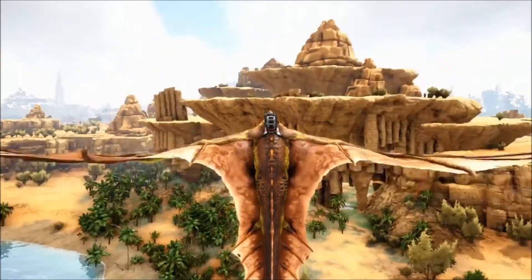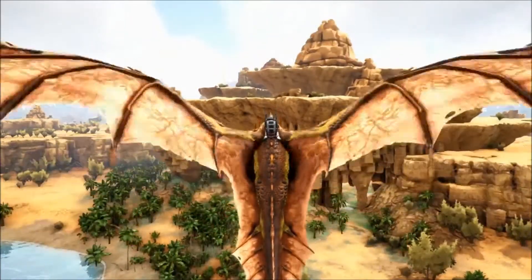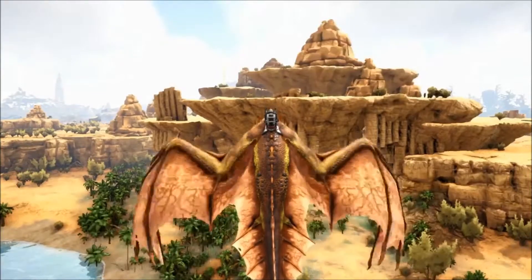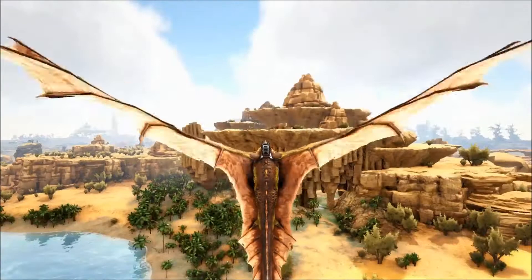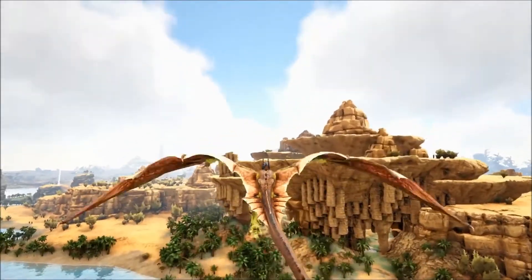There are basically two ways you can do this. You could bring a flyer in, grab the artifact, and get out again real quick before they even know you're here. Or you can bring in something heavy and stick around and fight the Wyverns.